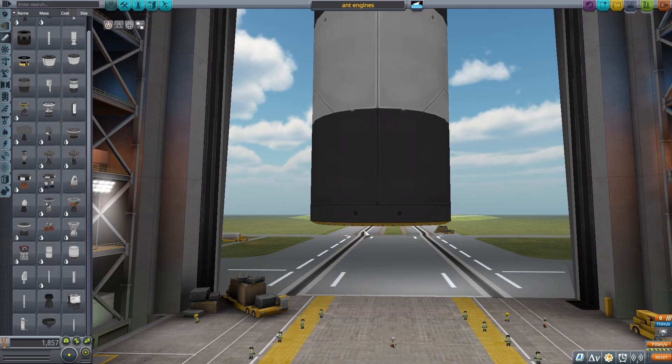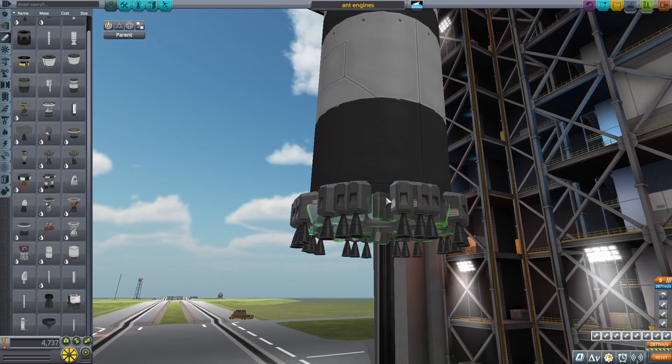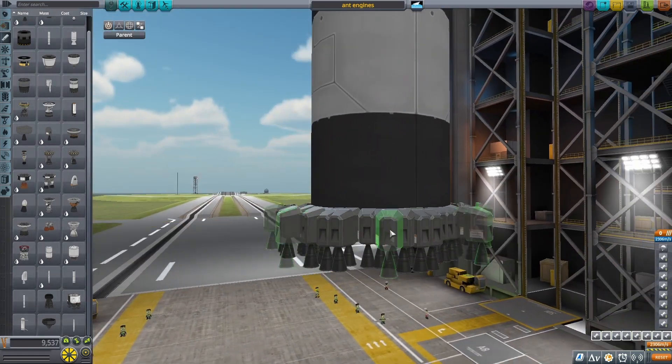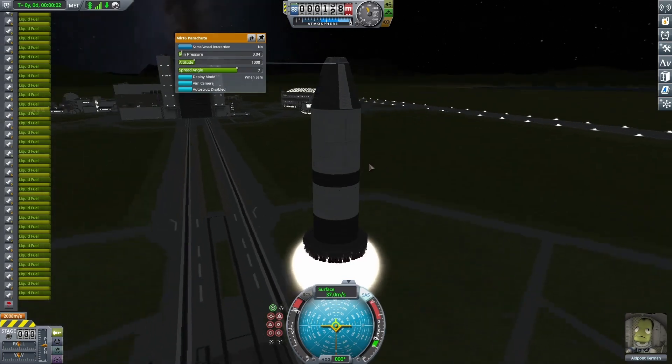The first thing I did was get rid of all those ant engines. After I had them all removed, I put in a nice ring of spider engines, and because I was a little unsure of how well they would do, I ended up putting down a second ring as well. Testing it out, it actually was pretty good - it was getting off the launch pad pretty quickly, and it was way better than those ant engines.